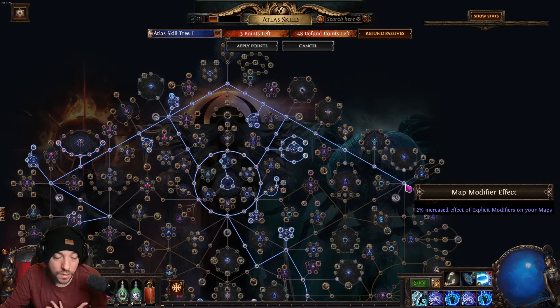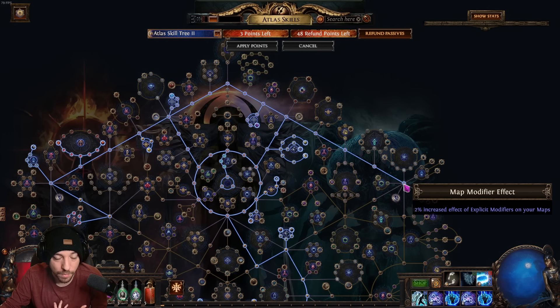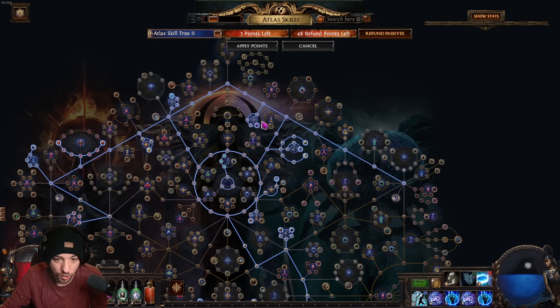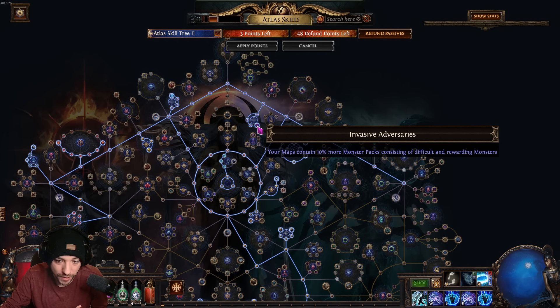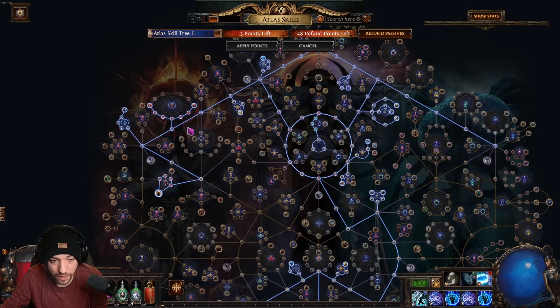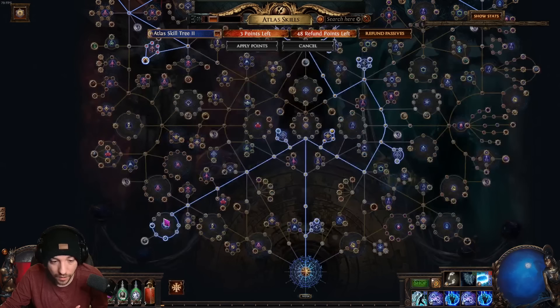Get some more strong box nodes. I go up here and get all of the increased explicit modifiers on maps. If the maps are getting too hard — because even though this increases quantity and item rarity, it does make the map harder — you can take these points out. You could also take off Invasive Adversaries; it's a really good node but it makes some monsters more difficult for a little extra reward. Make your way to the left, get more scarab drop chances, and there's some more haunted pack stuff.